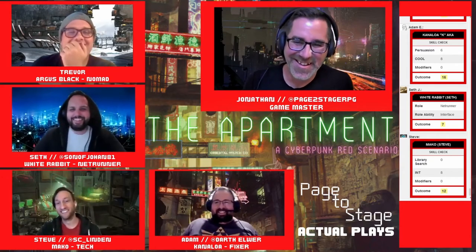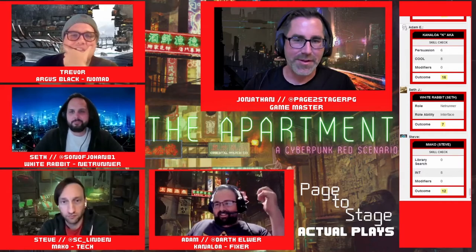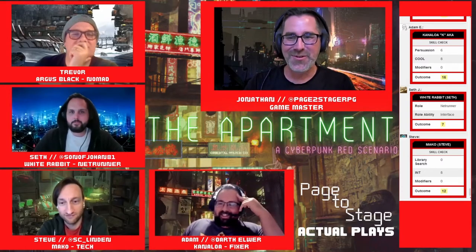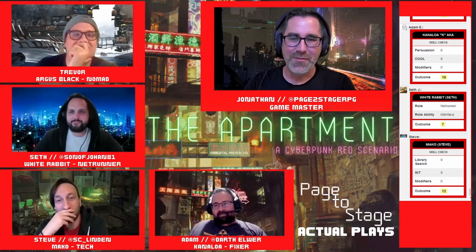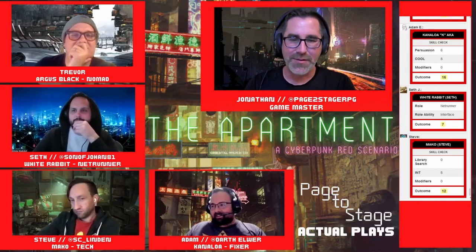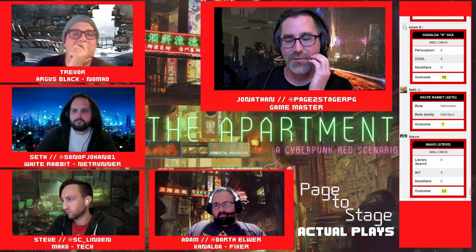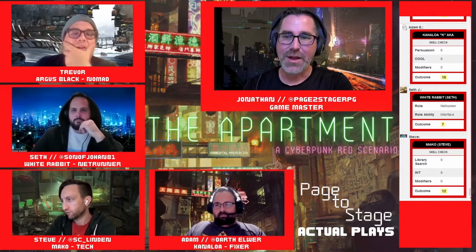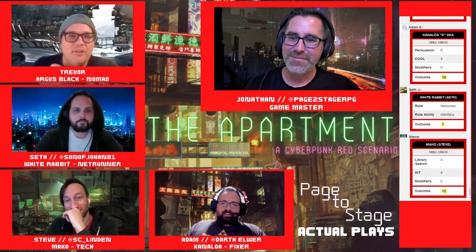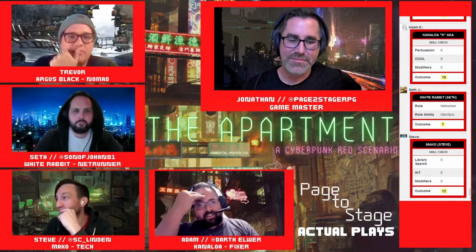The GM notes this game uses yards and meters interchangeably. Everyone rolls initiative — reflex stat plus a D10. The group gets decent rolls except Mako who scores a seven. GM explains Argus is going to enter combat: he slips the lead pipe from inside his long coat and steps forward to swing at one of the guards, trying to break an arm.